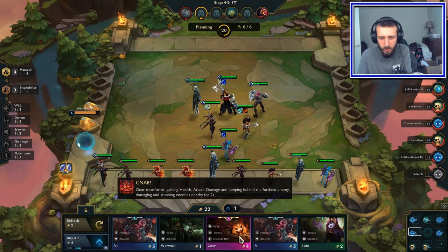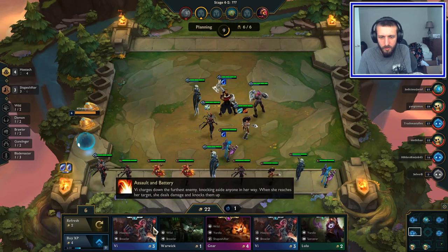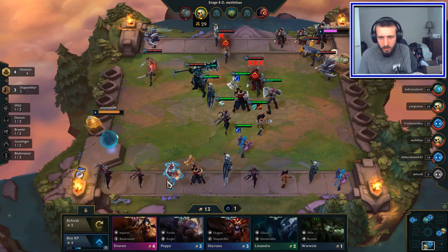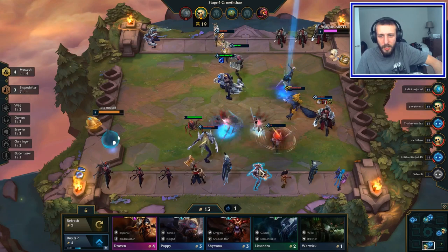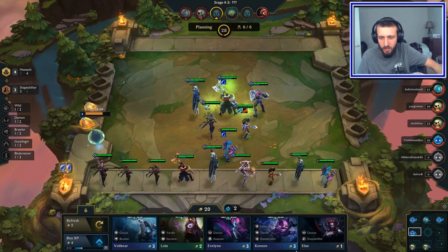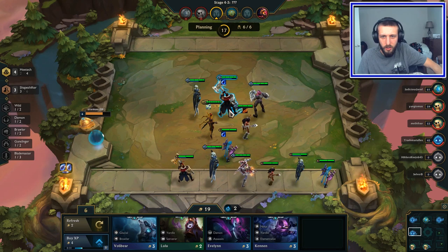There's another Shapeshifter, there's two more Vis — come on! We need this Gnar eventually. I just sold the Jace as well — go figure. Unless I start getting some three-stars this is gonna go downhill quick, and this is going downhill quick actually. Big oof here guys, big oof — we gotta switch up the team a little bit, I'm having some rough times.